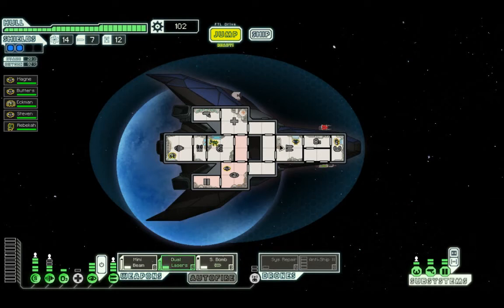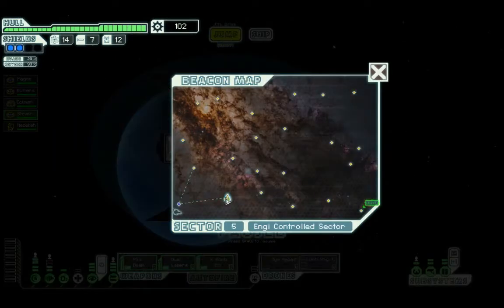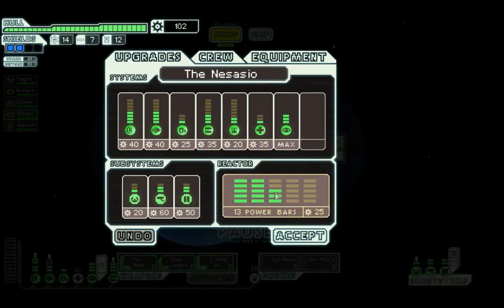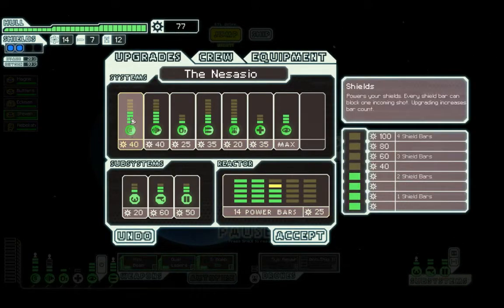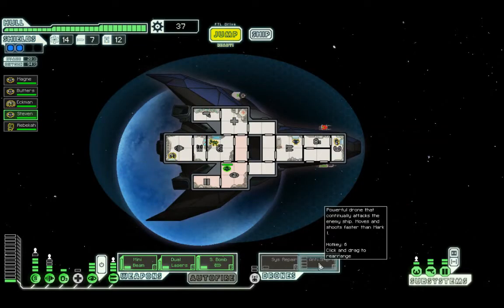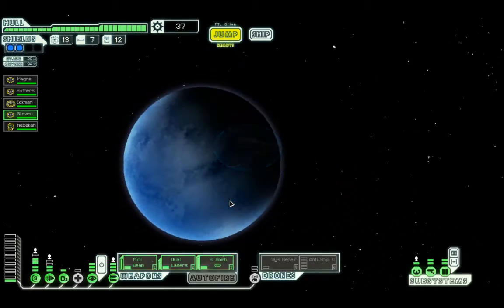Welcome back to part 3 of this FTL run. Hopefully I will get a bit further this time and not lose any more crew members. First of all, I'm going to get more power and start upgrading the shields. I may start upgrading the anti-ship as well, but let's carry on and see what happens.